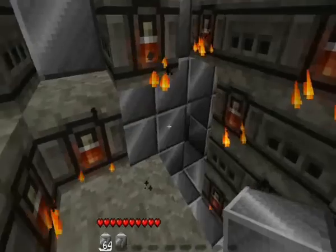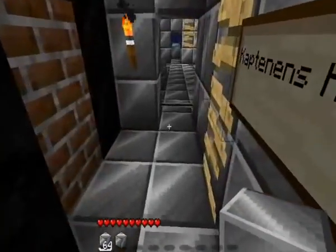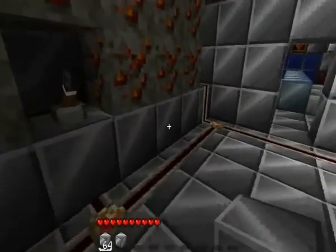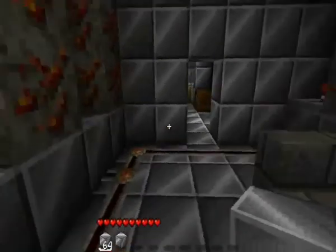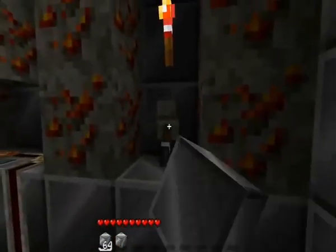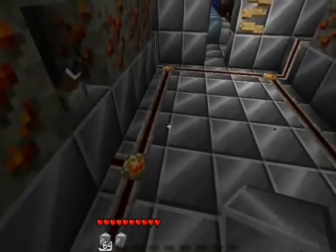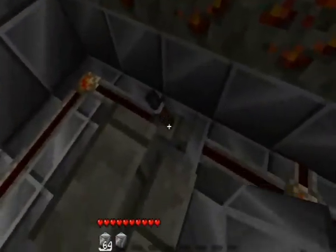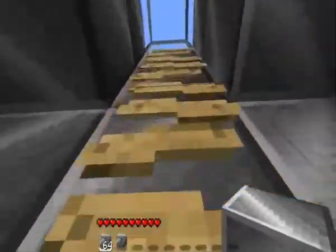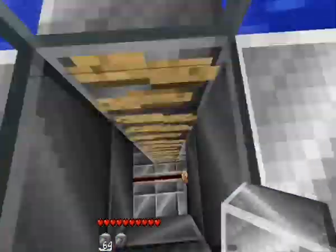You can go down here, but we're going to use the actual stairs later. First, I'm going to show you the front. This is the control room — there's just redstone and some switches, and here's the captain's chair. And here's the periscope — you can look for enemies without going outside.